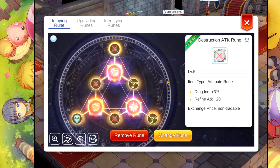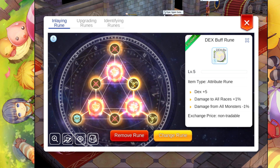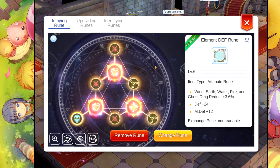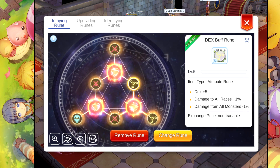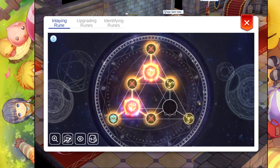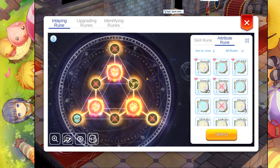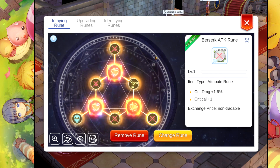For the attribute rune: damage increase of course, attack, penetration, we also have DEX in here, and damage to middle. The death rune — this one doesn't matter. We can actually change this one to another attack rune. There we go, this is good. So we now have additional crit damage on our attack rune. Let's level that one up.